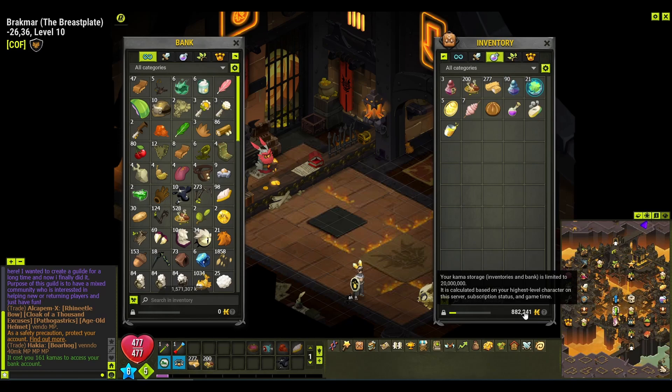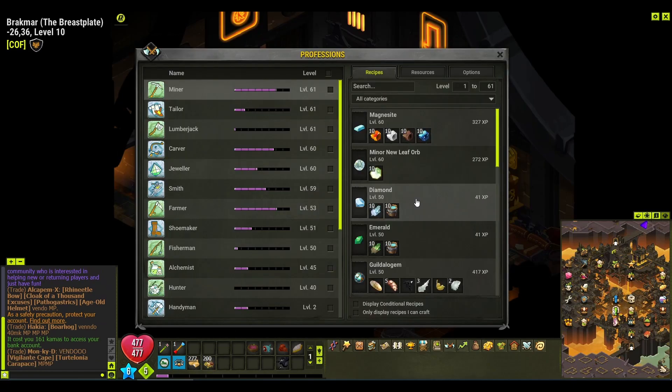At the end of this video, let's look at my professions. We managed to get Miner, Tailored, Lumberjack, Carver and Juvula over level 60, which is great. Smith is nearly level 60 and the other professions, except the Alchemist and the Hunter, are in the level 50 area. I'm pretty happy with the progress.